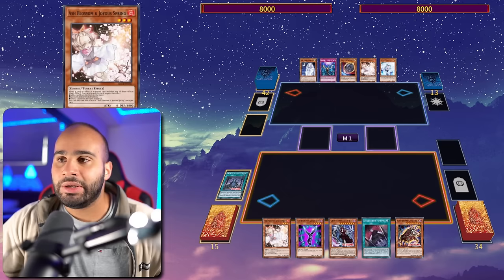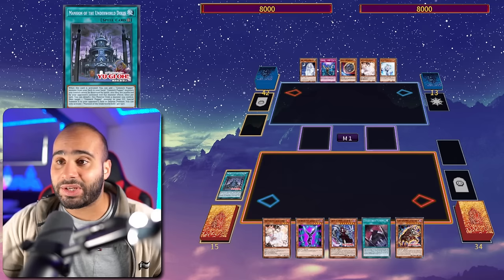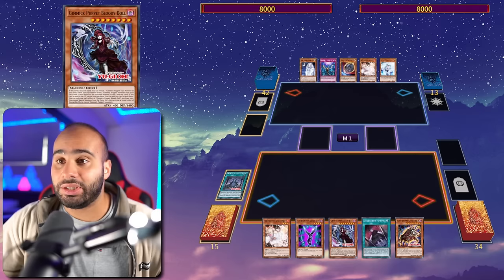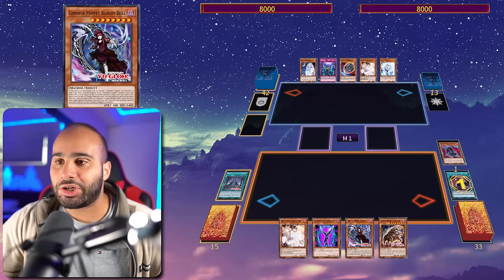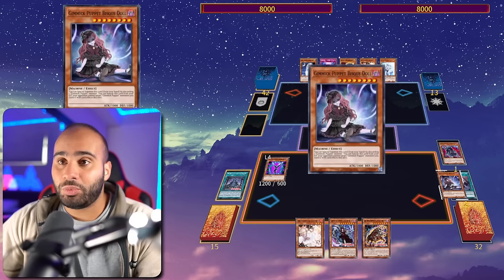It's not technically an FTK deck — it's a deck that can FTK without being an FTK deck. The first action is the field spell, searching a monster. If we get Ashed, Condolence Puppet doesn't have to send Terror Baby — we can send Biz Doll right away. Ashing the field spell is always extremely stupid because then I can disregard Ash, send Biz Doll instead of Terror Baby, and you could Ash the in-hand effect of Bloody Doll and I have to pass turn.